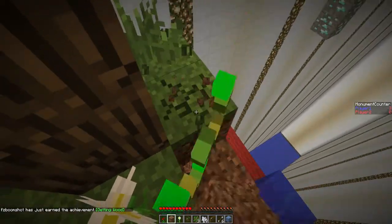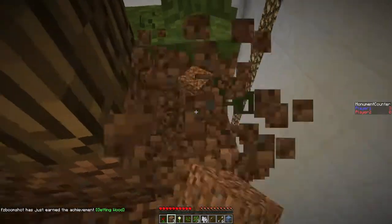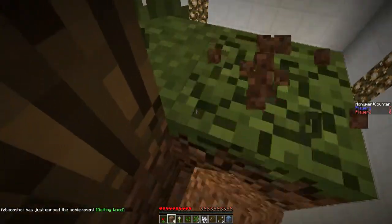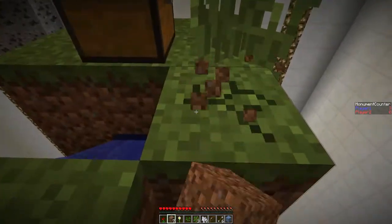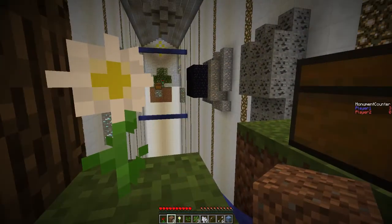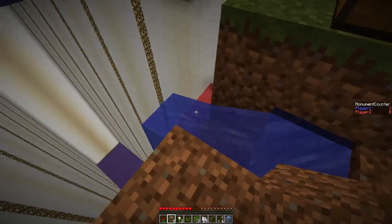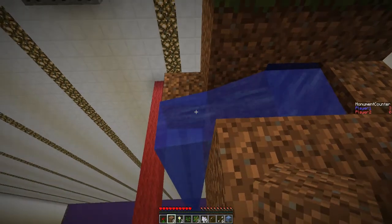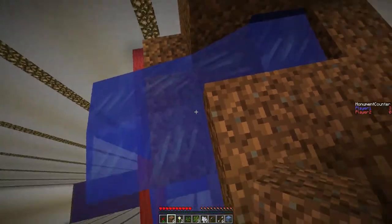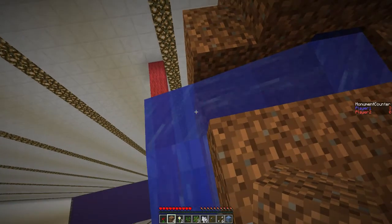Then I can respawn back in. So the goal is to make a cobble generator, correct? That's part of it — you're going to need it. The goal is to break the obsidian and push the button underneath. You need a diamond pick for that. Correct. I follow, I think.